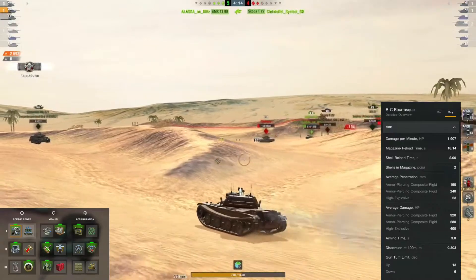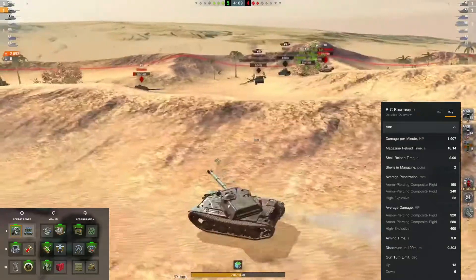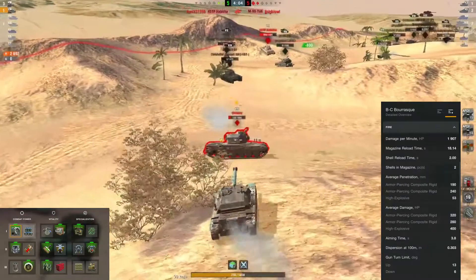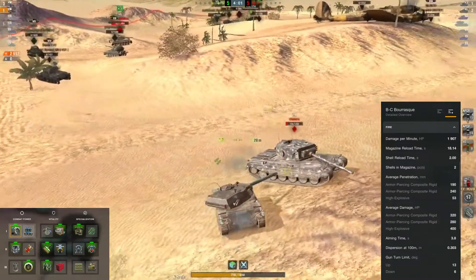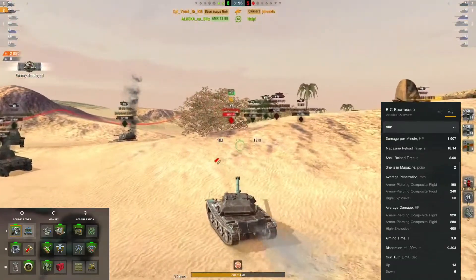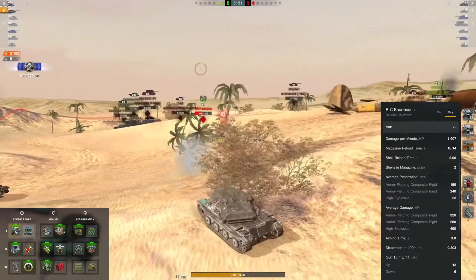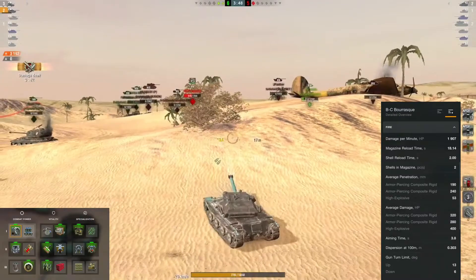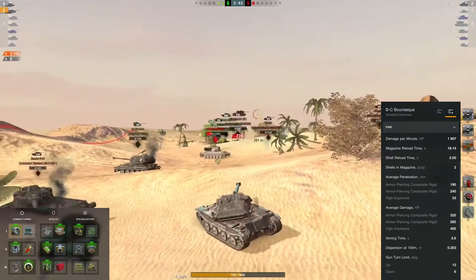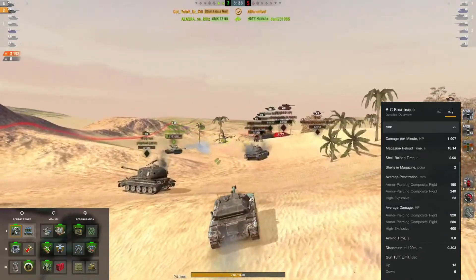This tank has 190mm of AP pen, 240mm on your APCR, and only 53mm on your HE. These come with 320 average damage on AP, 280 on APCR, and 400 on HE. You're not going to HE too many tanks with this, but there are certain situations — like getting the back of an Emil 1 — where you can swap to HE. Test the armor profiles and try to maximize damage output.